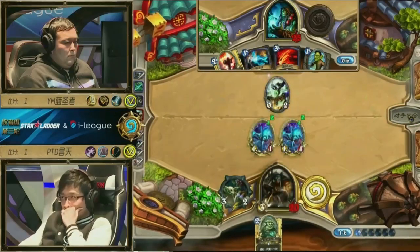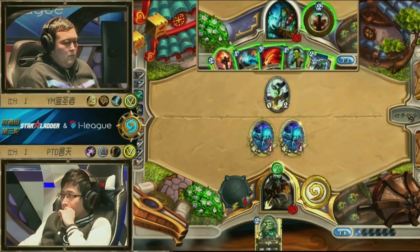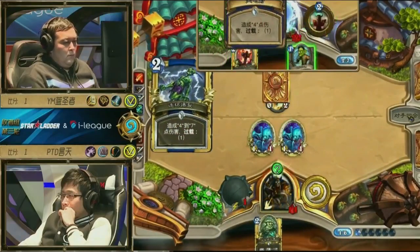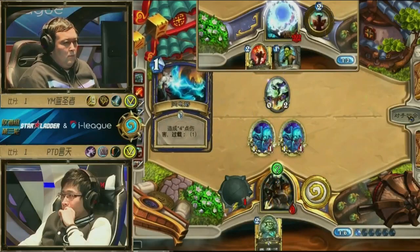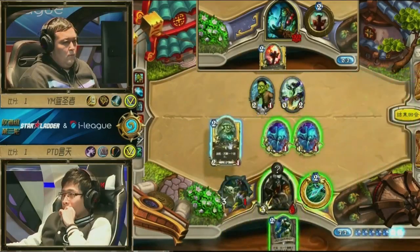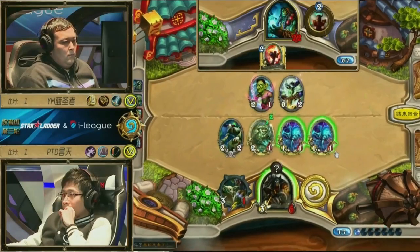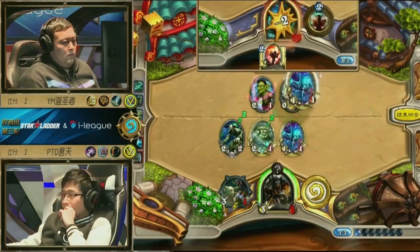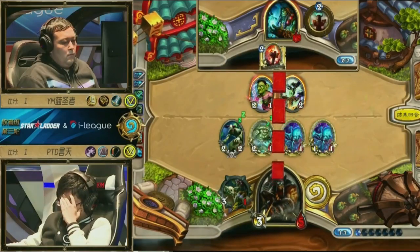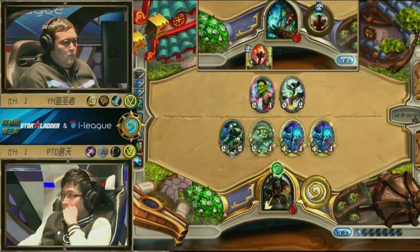I wouldn't even be too upset if he killed the Spell Power Totem — maybe not yet because he's on 20, but maybe if he takes more damage this turn the Spell Power Totem needs to die. Some spells should be flying here to take advantage of this Totem. Crackle as well, Lightning Bolt as well — hit 7, 5, that's pretty good. Then play Leper Gnome and he's got 3 health left. He just needs to draw another spell. He's going to buff the Leper Gnome though — that has to happen to save 2 damage. Now he needs to go face with everything. These decks don't normally run Argus or anything, so there's nothing that's going to buff any of these minions past 2 health.